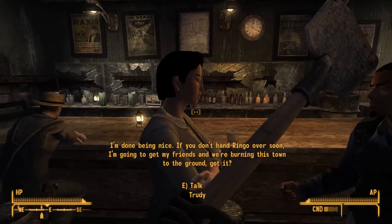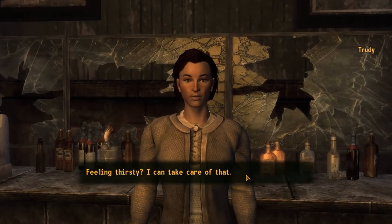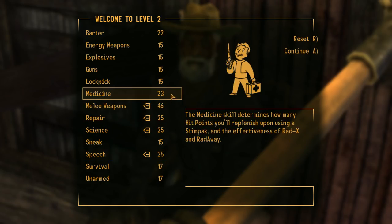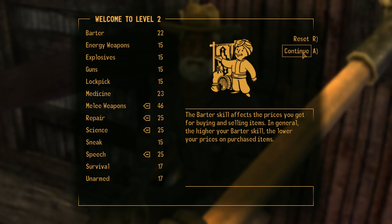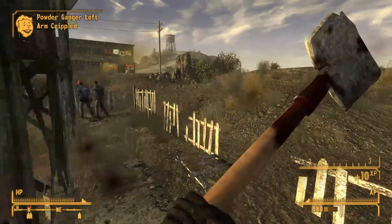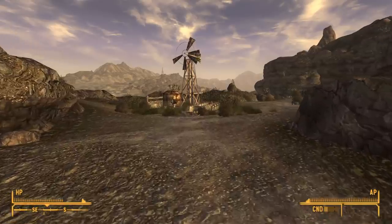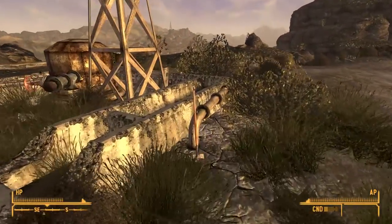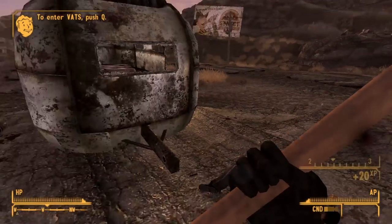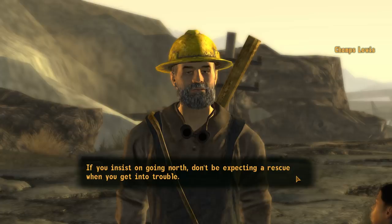Inside the saloon, Cobb was causing trouble and I decided to rid the town of him forever, using skill books to convince the townsfolk to help. I hit level 2, increasing Melee Weapons, Repair, Science, and Speech, also choosing the Black Widow perk to woo Benny. Cobb attacked, died, but not before killing Ringo — luckily he doesn't need to survive to complete the quest. I then collected the spare shovel from the watering hole, headed for Quarry Junction, killed a powder ganger, and met Chomp Lewis, who suggested I take the long way to Vegas to avoid the Deathclaws.